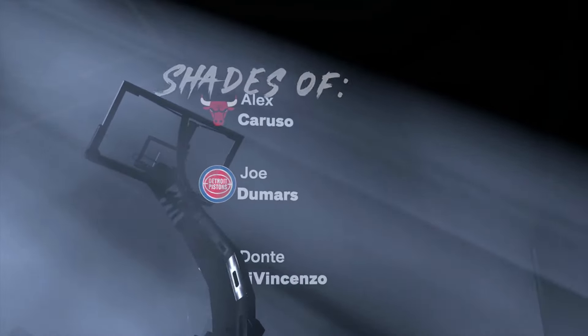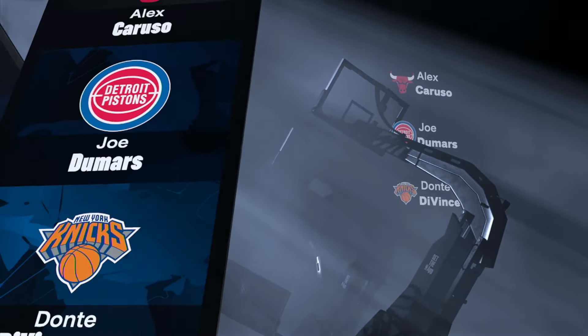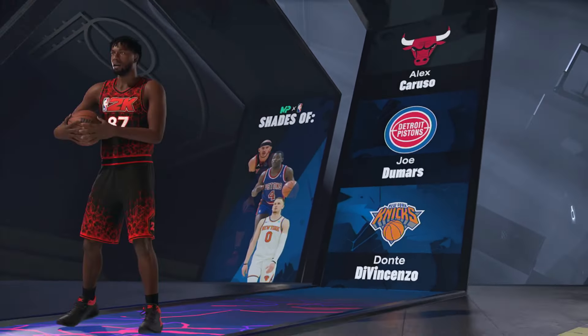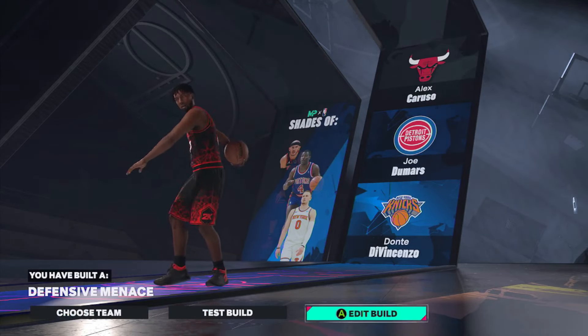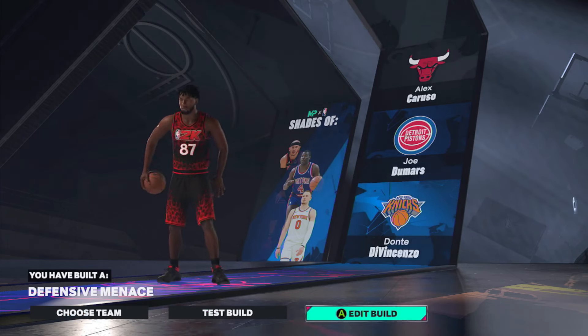Alex Caruso is kind of the same archetype — it was going for a defensive minutes build, but since I made that adjustment it might change. What are we looking like? We're still a defensive minutes build — with a higher overall board. Let's go! Let me know if you guys made something similar to this build, and if it's going crazy for you let me know in the comments below. It's Uncle Drip — I'm out.